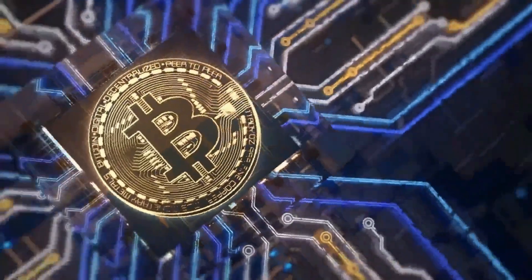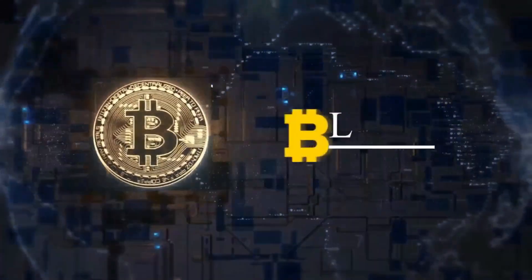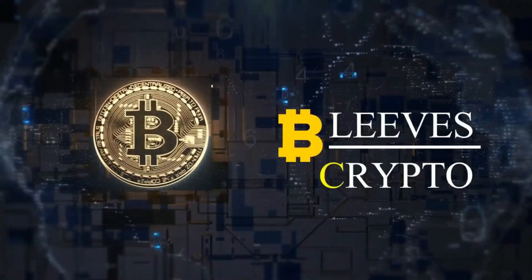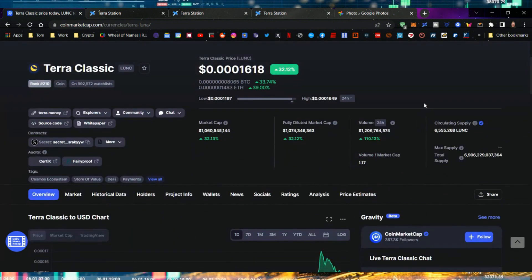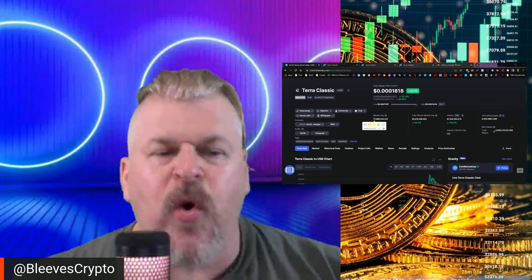I have the math for that. Terra Classic is on the run right now. It is trading at 3 zeros 1,618 right now, up 33% on the day. Another big run. It continues to have big moment after big moment. The market cap is now at $1 billion. So the question is, how far can it go? Can it really get there?